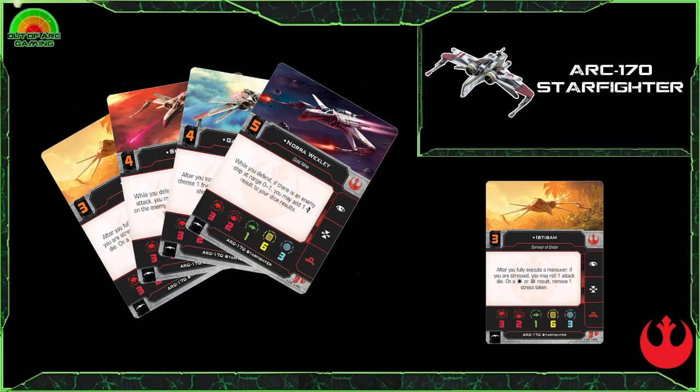This ship can hit really well with those three red dice out the front, which is always going to be worth looking at. Being able to shoot out the back is always quite good too. You can normally add torpedoes to this as well, meaning it can act as a mini gunboat. Only having one natural evade does mean that health will drop quite rapidly, and the lack of maneuverability can be a bit of a challenge, but all in all the ARC-170 is really good fun.